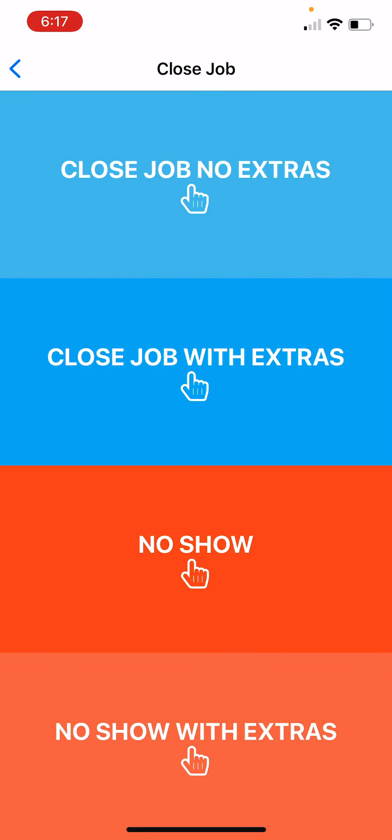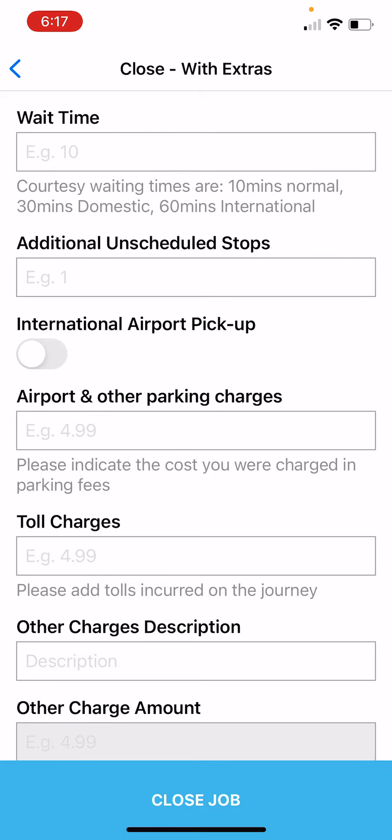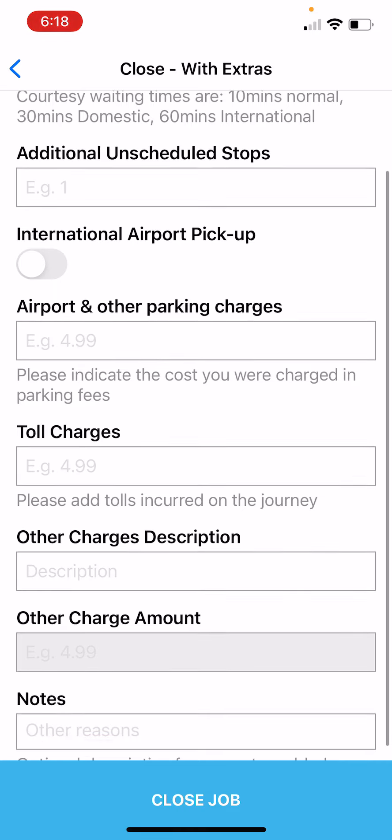If this was Close Job with No Extras, you'd click that. But there are extras, so we click Close Job with Extras and go through them one by one from the top: waiting time, additional unscheduled stops, international airport pickup, airport or other parking charges, toll charges, and other charges.